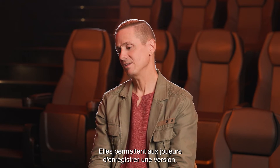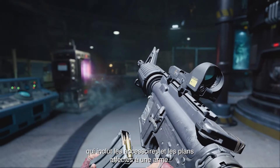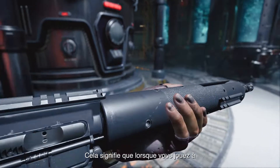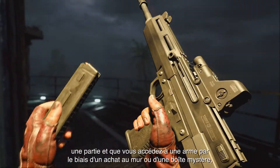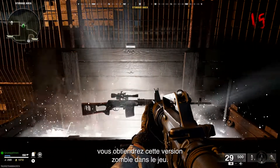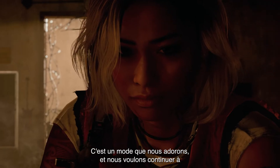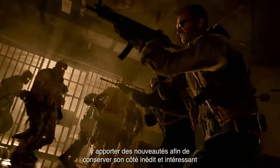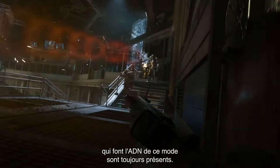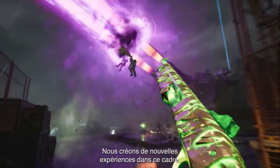Weapon builds are great — they allow players to save a build including attachments and blueprints on a weapon, and set that as a zombie build. That means when you're playing a match and you access a weapon via wall buy or a mystery box, you'll get that zombie build in the game. At its core, it's a mode that we love and we just want to continue to push it in new directions to keep it fresh and exciting, while making sure it delivers on all the big elements that are core to the DNA of the mode — so we're creating new experiences within that.